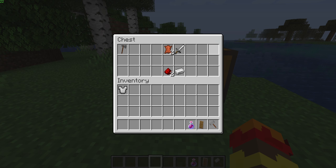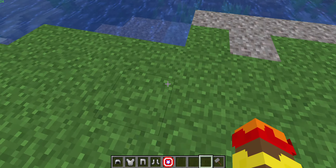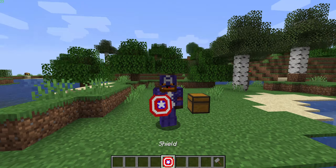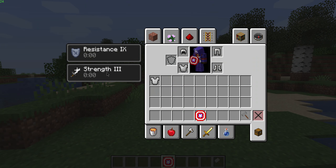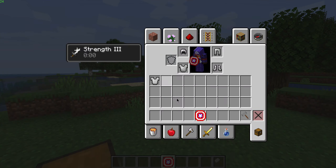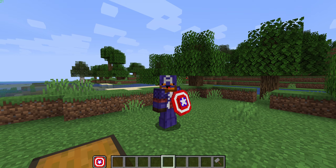Now we're going on to Captain America. Do the crafting and you'll get everything he needs. Put the gear on and you have a shield. When sneaking you will get Resistance 5 or 6, making you nearly invincible.